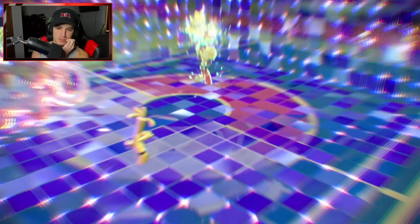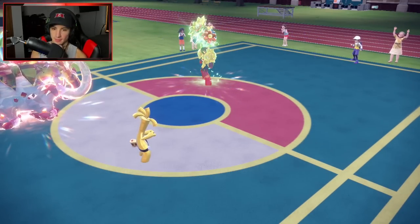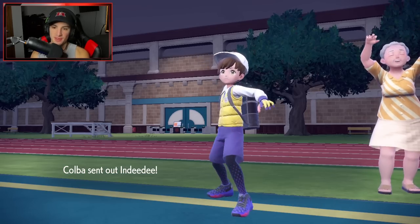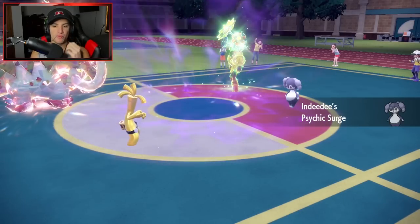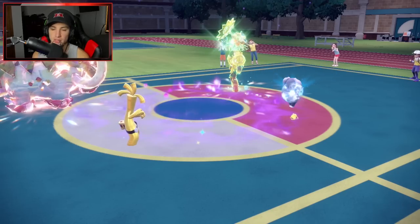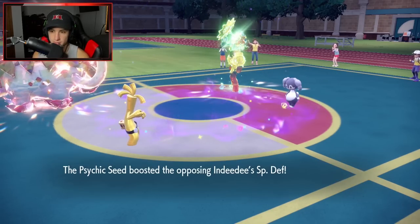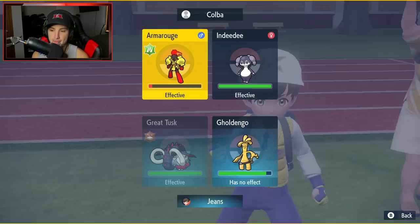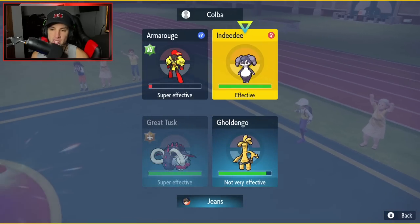Trick Room pops and Indeedee might come out now. I feel like they have to go after my Great Tusk. I can't Protect it — I definitely want to go Ice Spinner alongside Make It Rain to take out some threats and get rid of terrain.